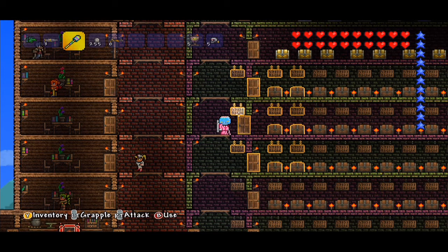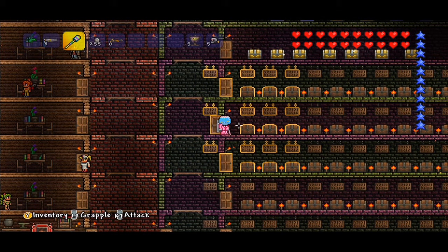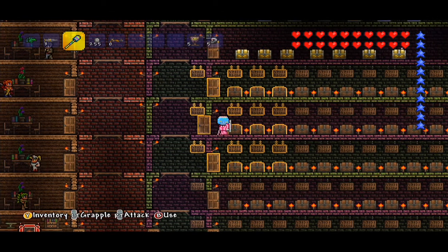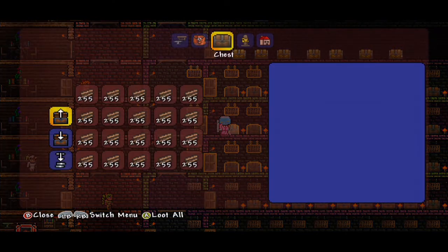Now, real quick, we will go through all the various blocks that we have to give away. It's rare that anyone asks for blocks, but if you have what you need and you're just looking to expand your world and make it look like the bee's knees, then here we go.